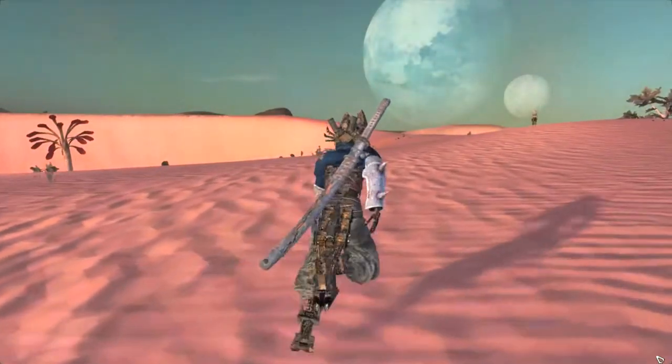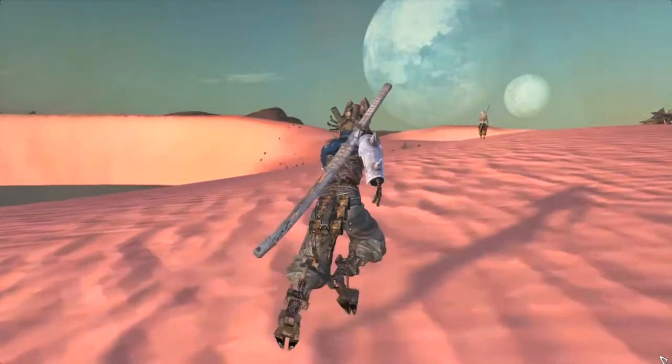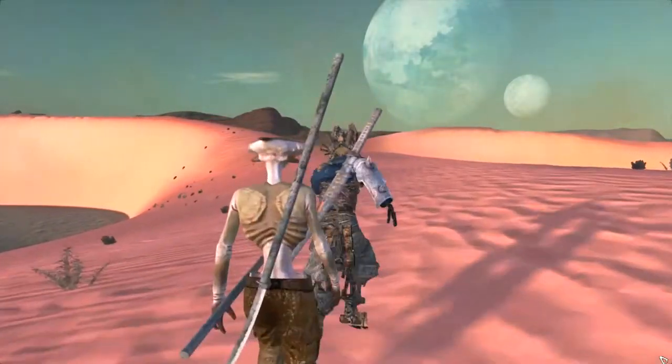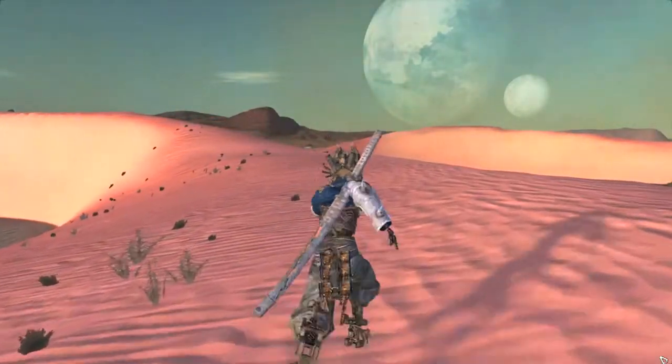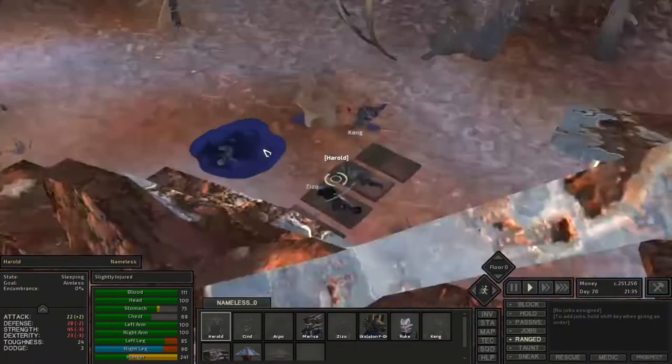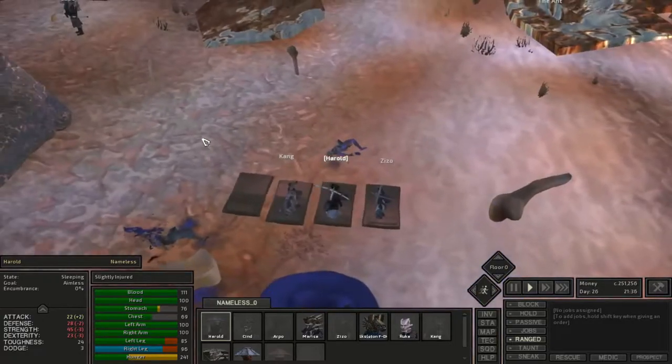Welcome back everyone, it's CoolKidKroc and welcome to episode 4 of Akenshi Let's Struggle season 2. In this episode we got Skeleton Fox on his way to go to the Nomad Camp as we need some skeleton repair kits, as most of our party are all wiped out right now.